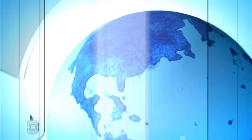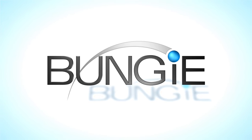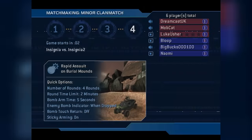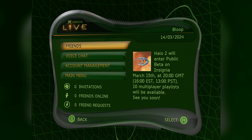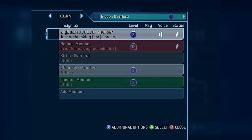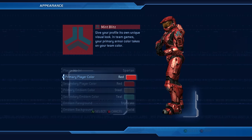Starting with the big news today — it is finally happening. The original Halo 2 Xbox servers are coming back online March 15th, and yes, today is March 15th. The original Xbox Live for Halo 2 has been reverse engineered, and if you have an original Xbox you are going to be able to play Halo 2 Classic.